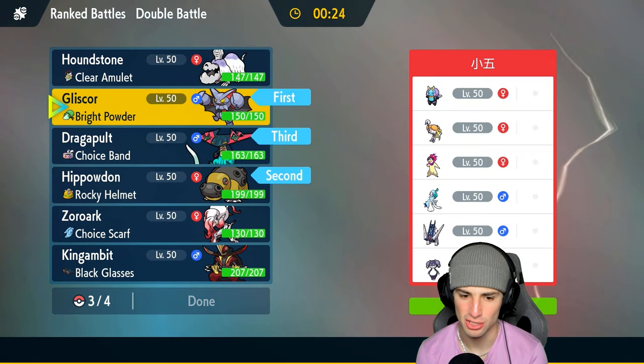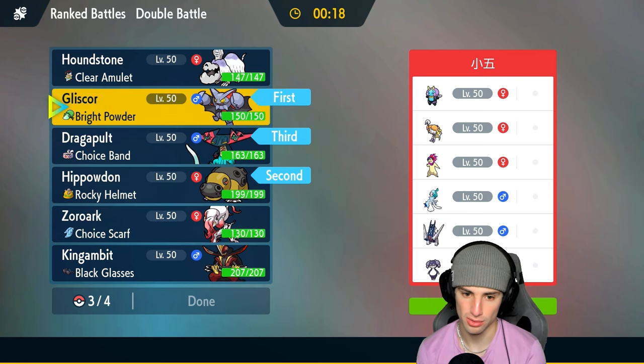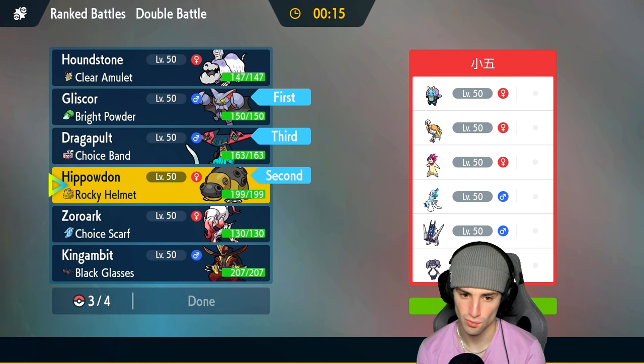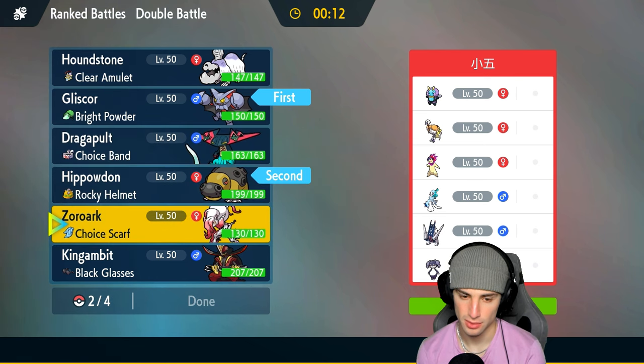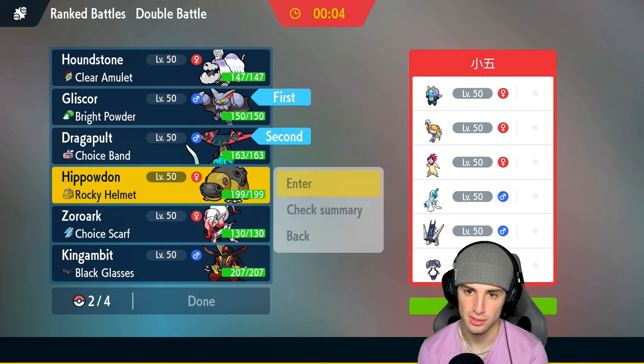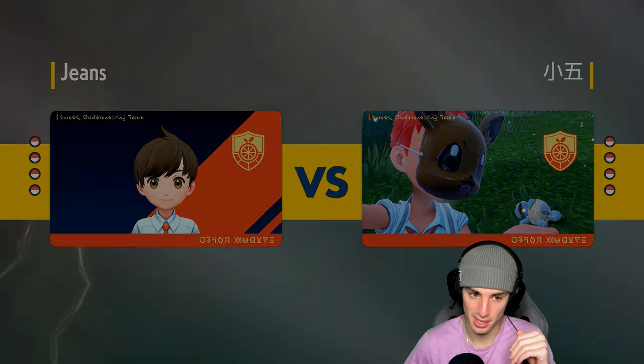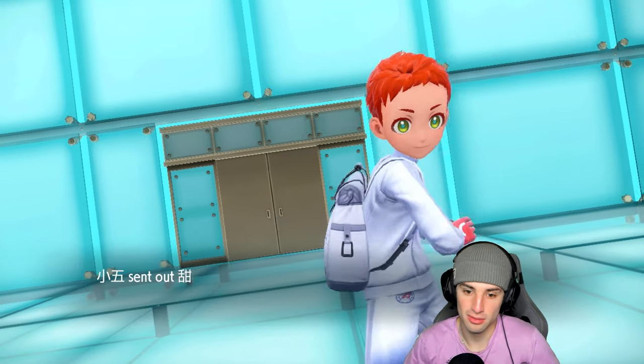Our only special attacker is Zoroark so I'm going to lead Zoroark and make the opponent think it's Dragapult — lead Zoroark and have Dragapult as the last Pokemon. I ran out of time on the team select to arrange them properly, but we'll deal with it.